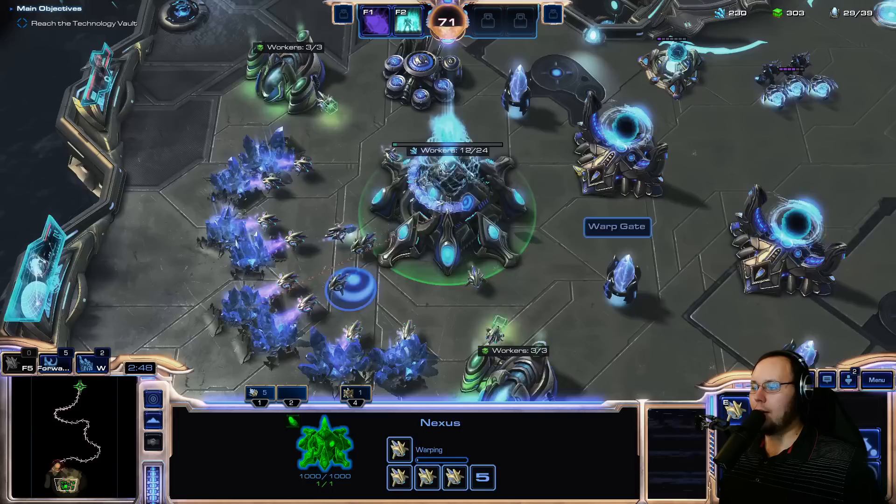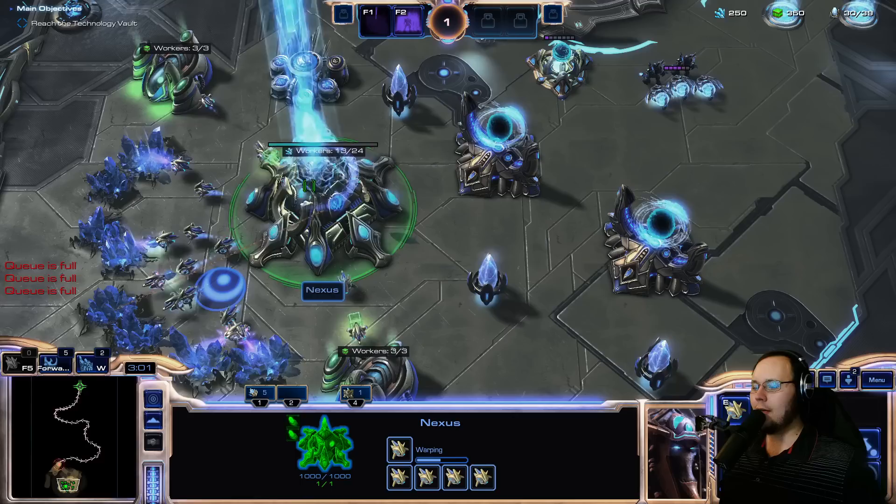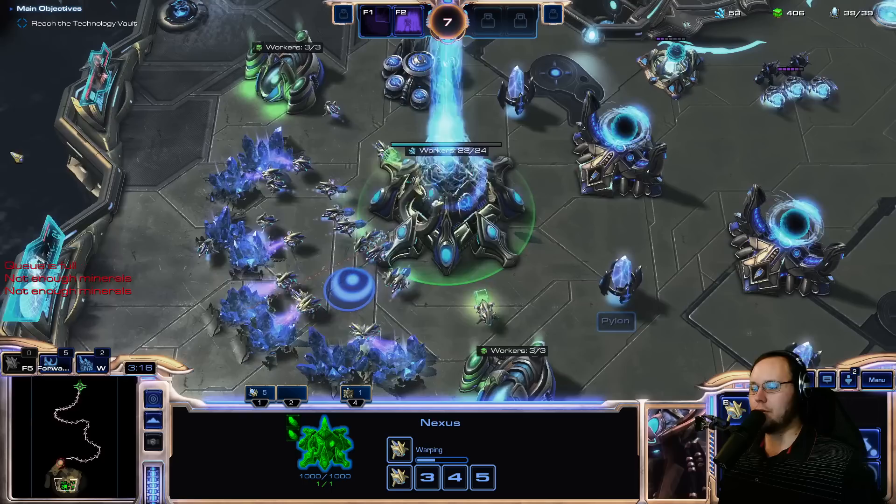One thing that's really cool about Legacy of the Void is that if you constantly build probes with a chrono wand that has exactly — I think it's like no upgrades to the chrono thing — and then you chrono surge right now, you basically end up at a fully saturated base. Assuming I don't run out of money... 22, 23, no — I supply blocked myself!